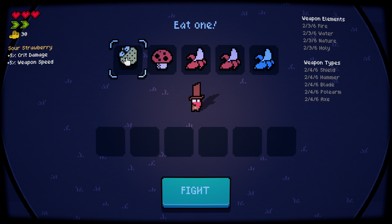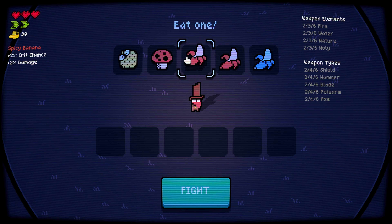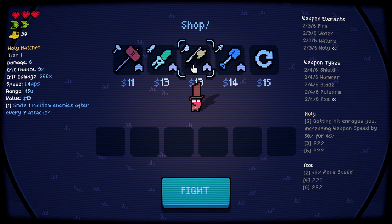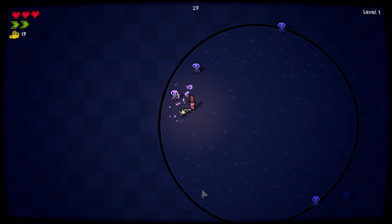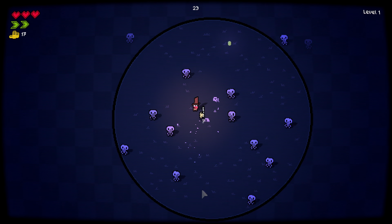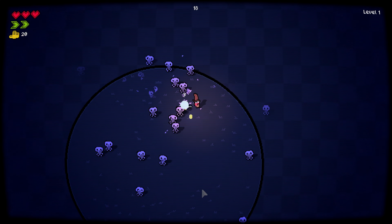Crit damage — I need weapon speed, weapon speed and crit chance. Let's go for damage this time. Anything with holy is good. Yeah, one weapon is fine because we can smite things, and I think smite is an instant kill.